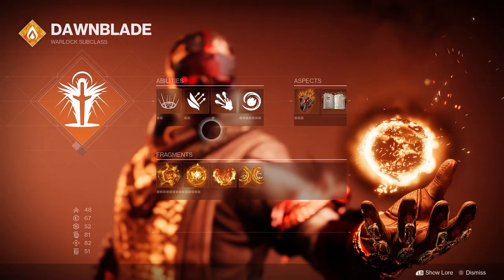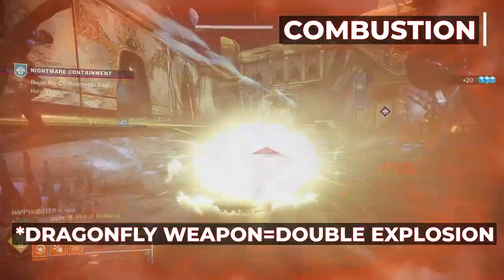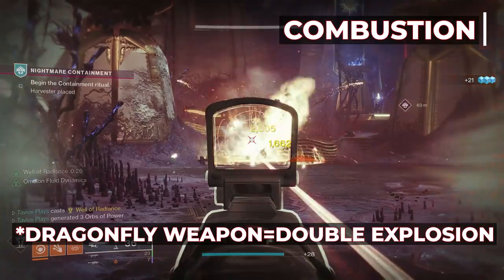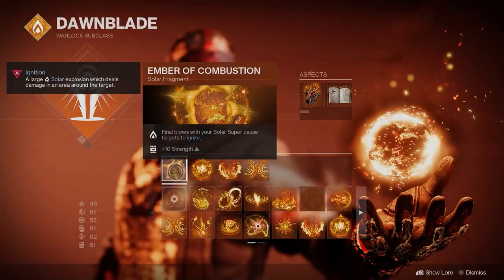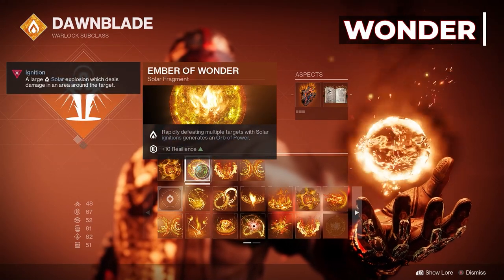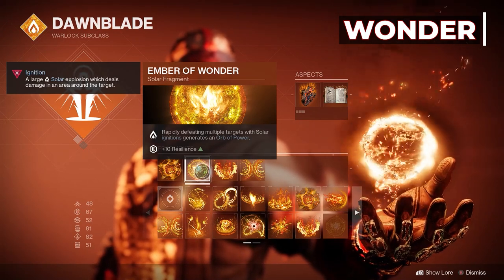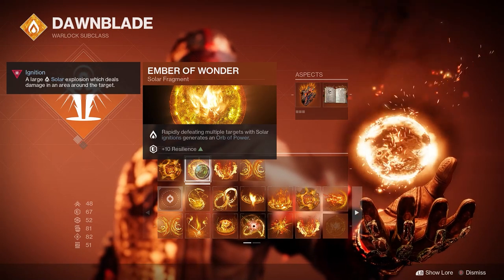Now let's talk about the Fragments. The Ember of Combustion: final blows with your Solar Super cause targets to ignite. Since we're using Well of Radiance, any weapon kill while standing on the Well causes targets to ignite, and we also get plus 10 to our melee. The Ember of Wonder: rapidly defeating multiple targets with Solar Ignitions generates an Orb of Power, with plus 10 points on Resilience. Kills while on the Well make enemies ignite, creating Orbs of Power to get our Well back quicker.